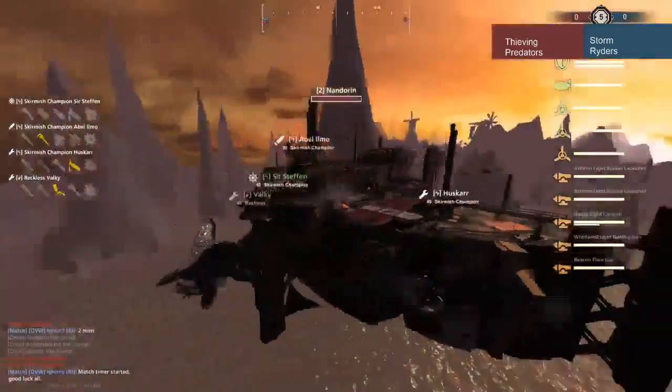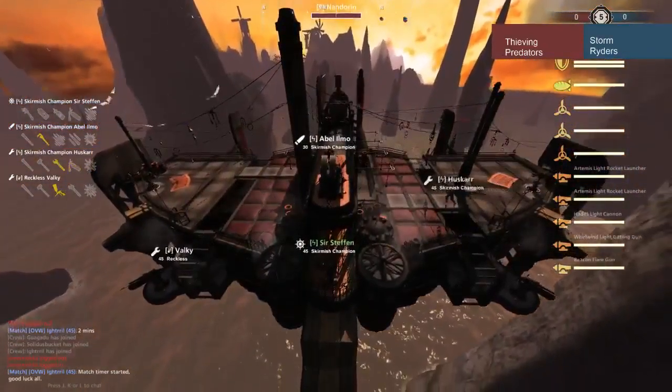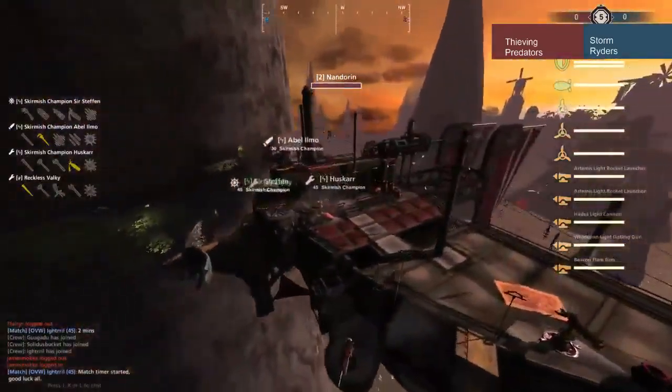On the red team we have the Nandarin, which is a Mobula, piloted by Sir Stefan, with a Hades on the top, two Artemises on the bottom, and a Gatling and a Flare on the top.